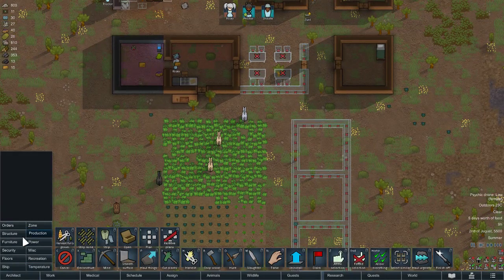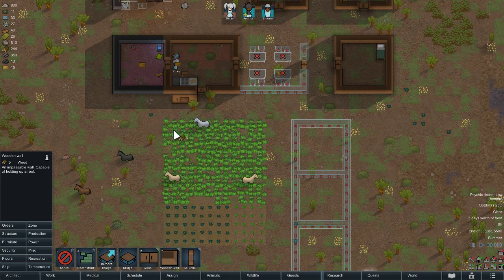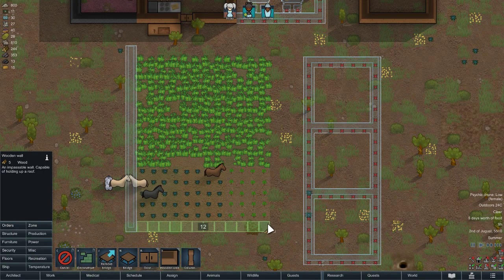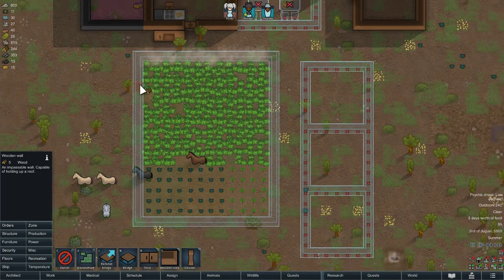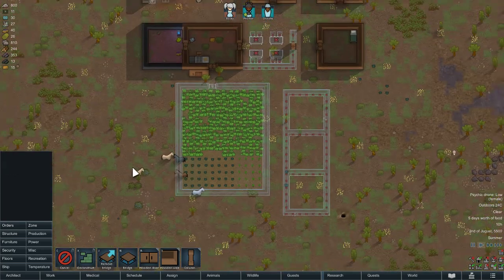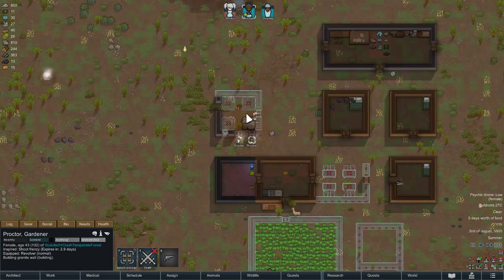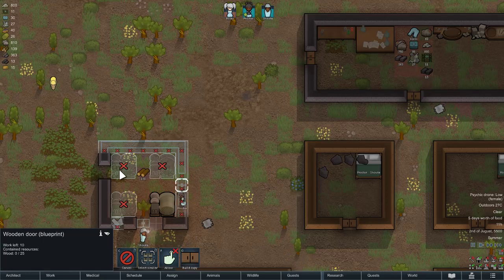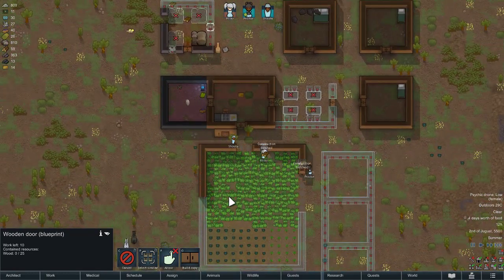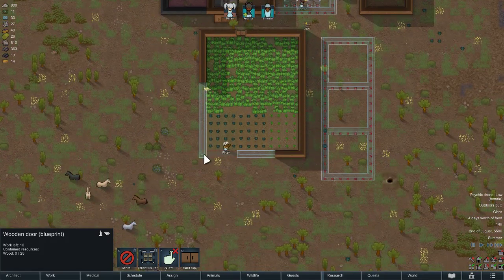We're going to go ahead and build some fast walls to protect. Wood is fast but it can burn easily. Just nice and fast — during the winter we can break them down. Let's build up all these wooden walls to get those horses away and protect my crops. Some of the crops are missing; it's definitely the horses that ate them.